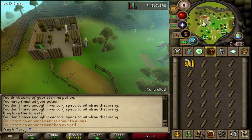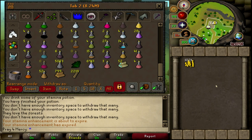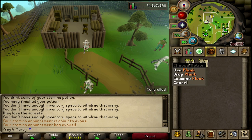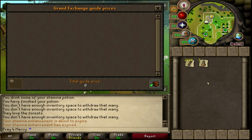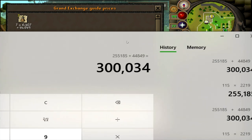We're on our way to the bank — 3, 2, 1 — and the timer's up. We finished a full inventory. After one solid hour, we managed to make 2,219 planks. To calculate costs: 100 coins per plank plus 15 GP for the log equals 115 GP per plank. So 115 times 2,219 gives us a total cost of 255,185 GP. We also used 7 stamina potions, which equals 44,849 GP. Adding those together gives us 300,034 GP spent in raw materials for one solid hour.